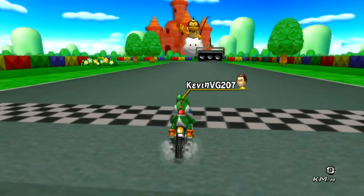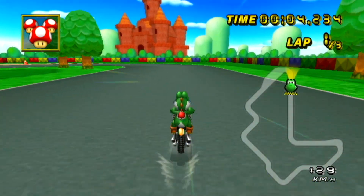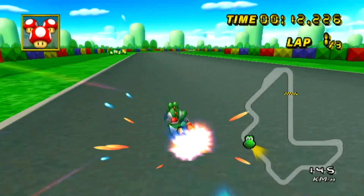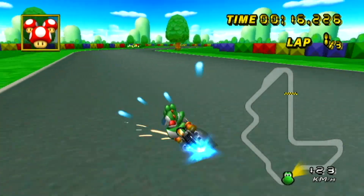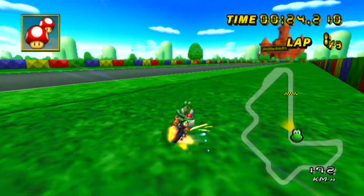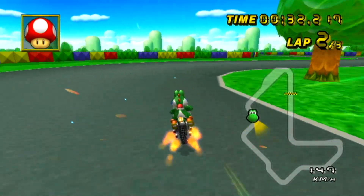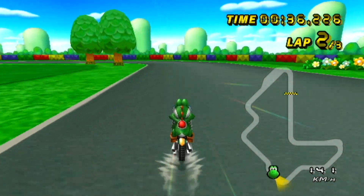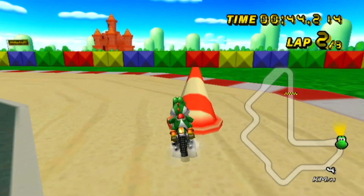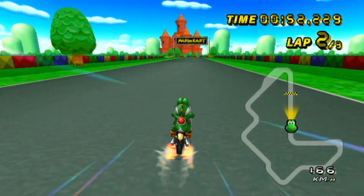Here we have GBA Peach Circuit. I think this track is kind of almost too dark — it must be another Chaos Shadow track. I don't know why some ports have that — I think most of those are made by Chaos Shadow, and he likes to make his tracks a little dark. I really just don't know what to say about this track; there's nothing special about it. It's another flat GBA retro track. There's a bunch of grass shortcuts you can take, and they added cones on the track. That's something. Let's head to the next track.